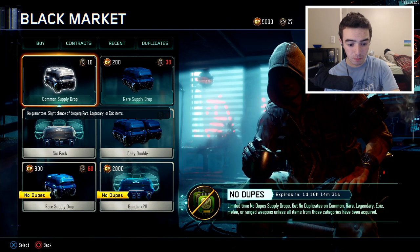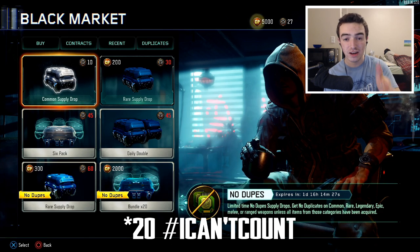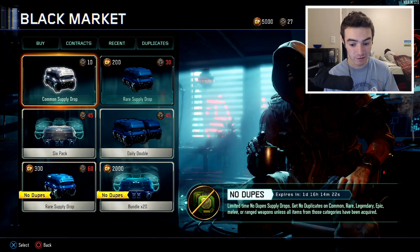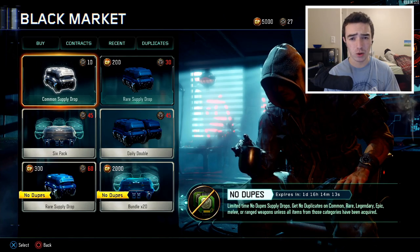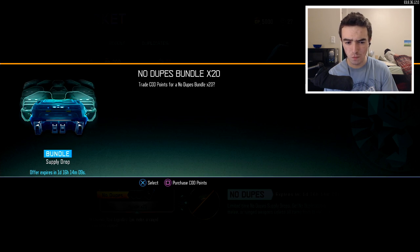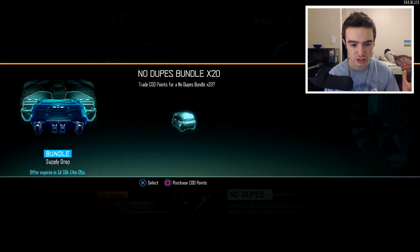If we go back to the black market, it costs 2,000 COD points for 10 rare supply drops with no duplicates, and we have 5,000 COD points on our account right now. So let's see if we can go ahead and get them. Drop a like if you guys are hyped — 500 likes is our goal. Thank you all so much for the support. I don't want to waste your time anymore, let's just get right into it. Let's spend 2,000 COD points. Black Ops 3 is sometimes a little slow in the black market, but hopefully it won't take too long.